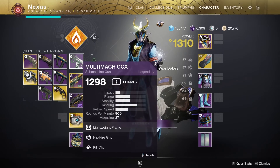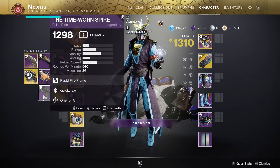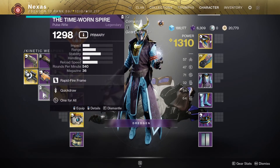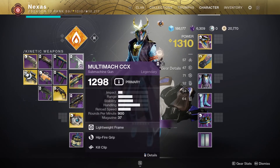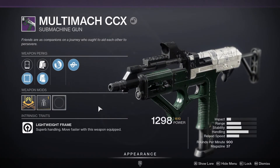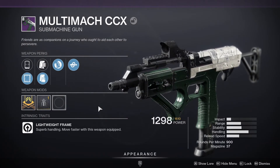One of the weapons is going to be the Multimach CCX. I do have the Time Worn Spire and I will be doing that, but my roll isn't that great so I want to get a better one. In terms of rolls though, the Multimach CCX is a pretty cool submachine gun — 900 RPM. It's that archetype that is actually kind of good in PvP. They're not amazing, but they pair super well with other weapons.